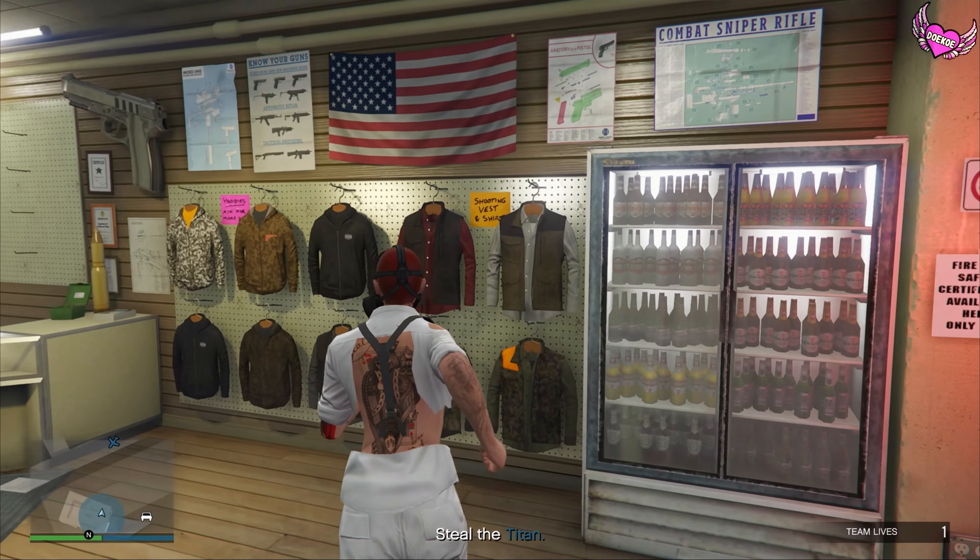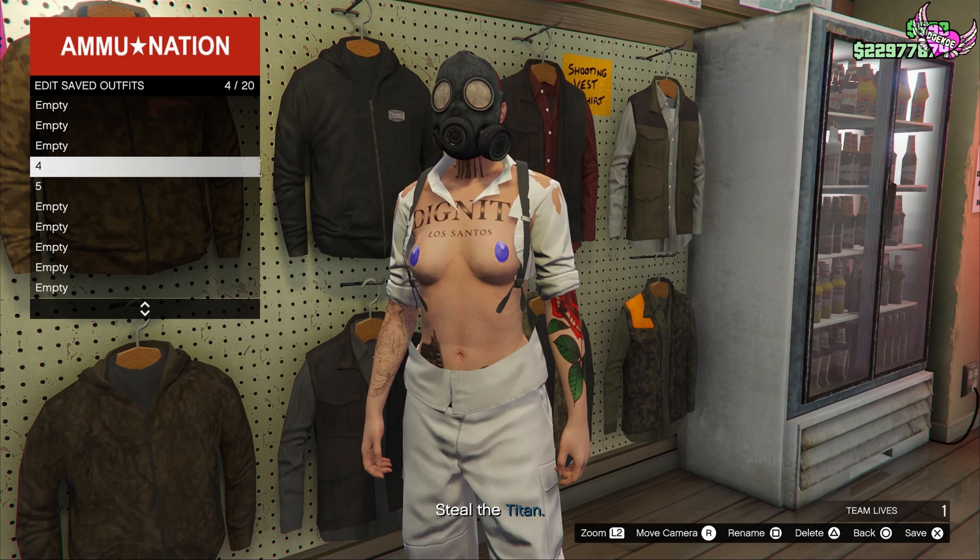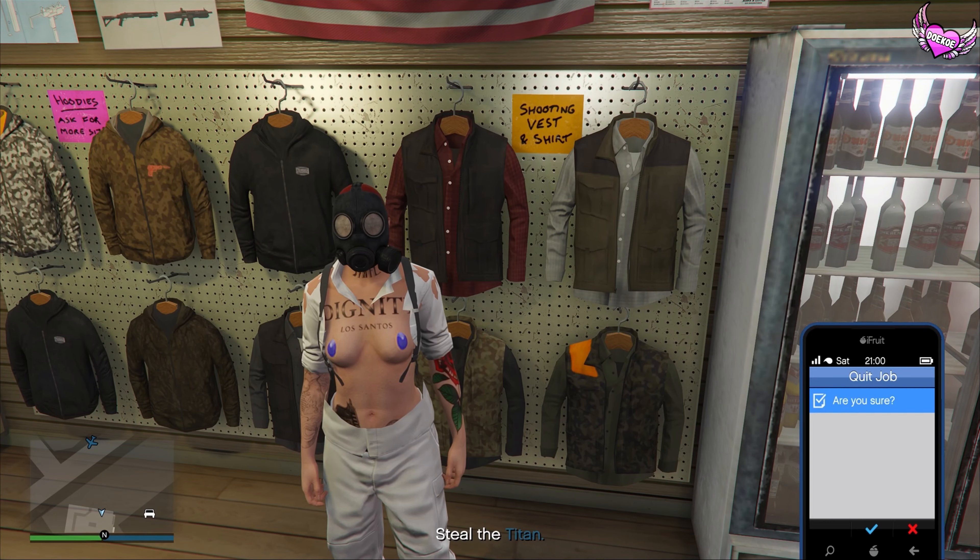When you're back in online, open up your pause menu and start Titan of a Job or any other mission again. Confirm the settings and press play. If it all goes correctly, you should spawn in without the vest on and with your boobies out. Now make your way over to the Ammu-Nation store and save this outfit in any slot that you want. You can now remove the other outfit. Then quit the mission through your phone.